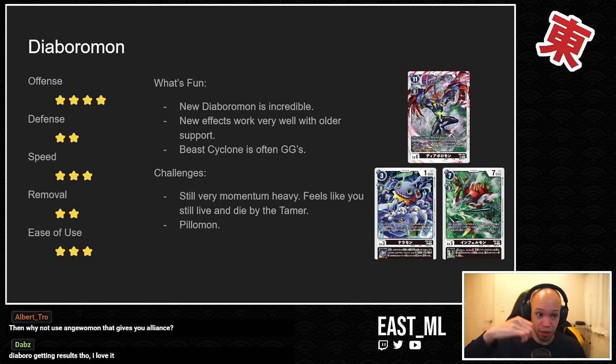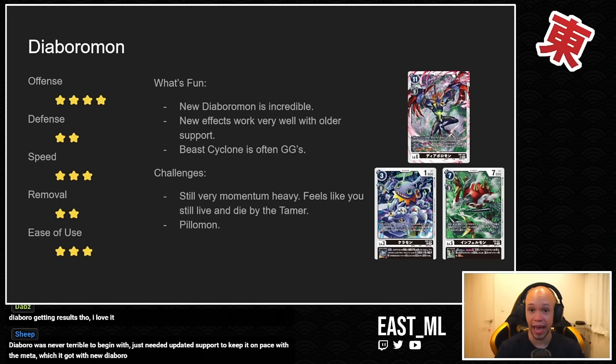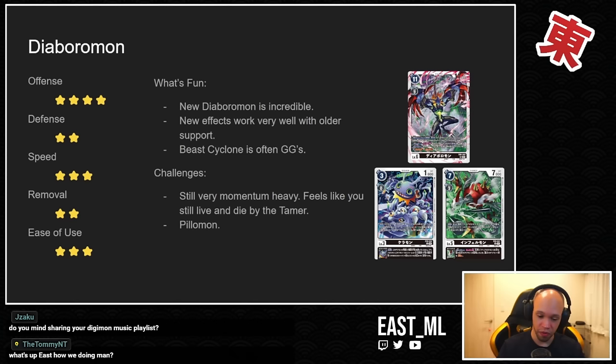The new Diaboromon effect is incredible: on start of main phase and on digivolve he lets you play a Diaboromon token, and on your opponent's turn, once per turn whenever they would play a Digimon you can play another Diaboromon token. So whenever he comes down you can get three tokens immediately, not counting other effects on board. This deck works particularly well with older cards — the older Keramon and Chrysalimon let you draw a card or gain one memory whenever you play a Digimon with the same name as that current stack, and in Diaboromon's case that's an easy bar to get over.